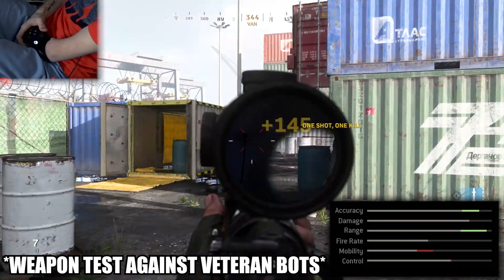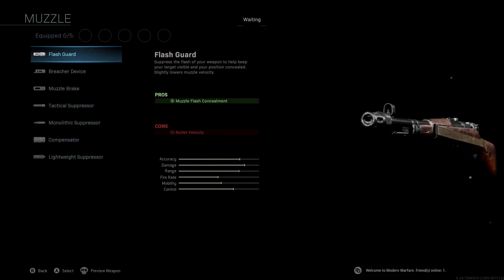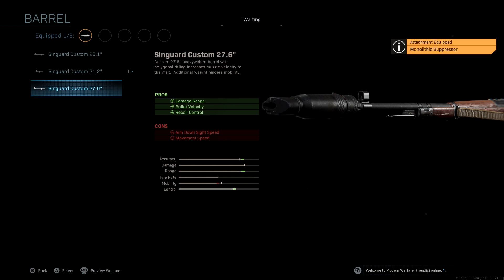Looking at the attachments: the muzzle we're using is the Monolithic Suppressor, which gives sound suppression and damage range, providing a small boost to accuracy and range. At this point you should be running the Monolithic Suppressor with pretty much every gun in the game. The barrel we're using is the Syngard Custom 27.6, which gives us a massive boost to accuracy, range, and control — with damage range, bullet velocity, and recoil control as the pros. We're not going to be using a laser; it's not necessary here with the Car.